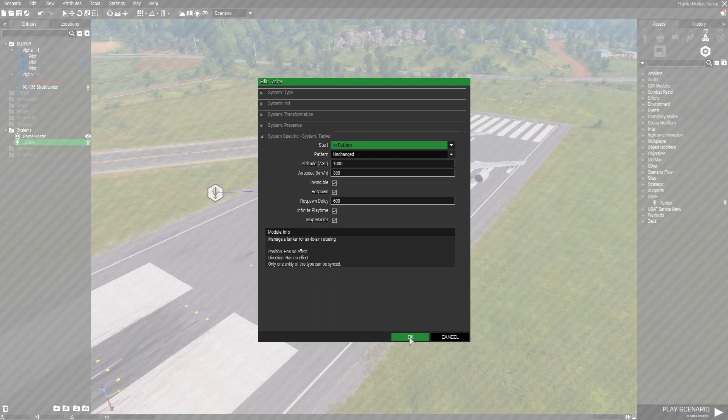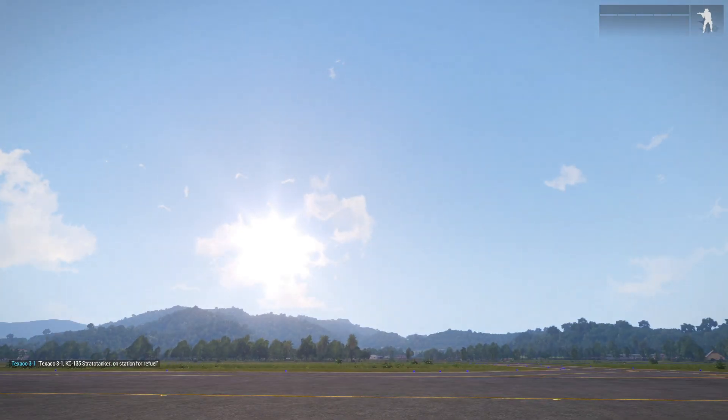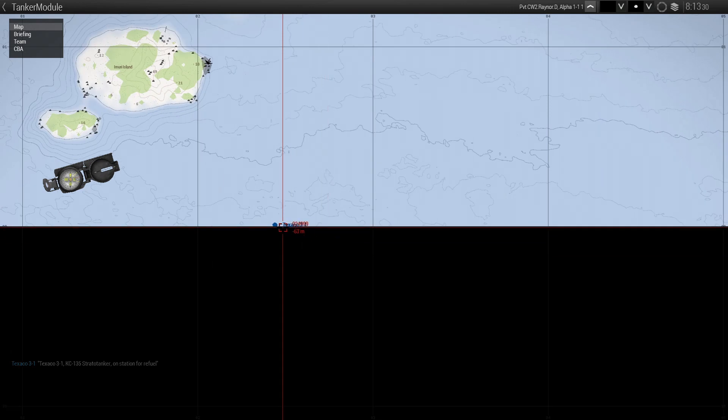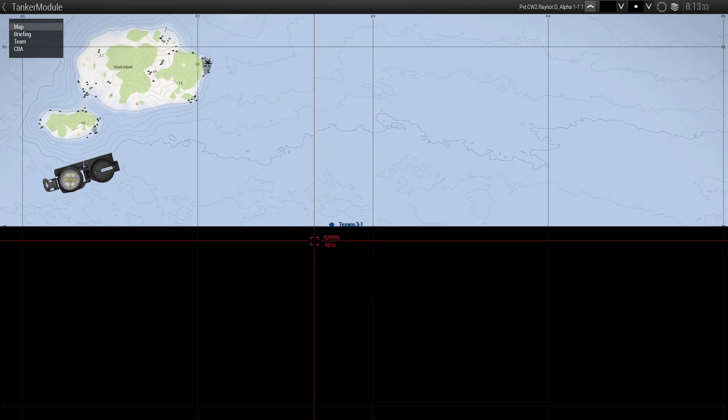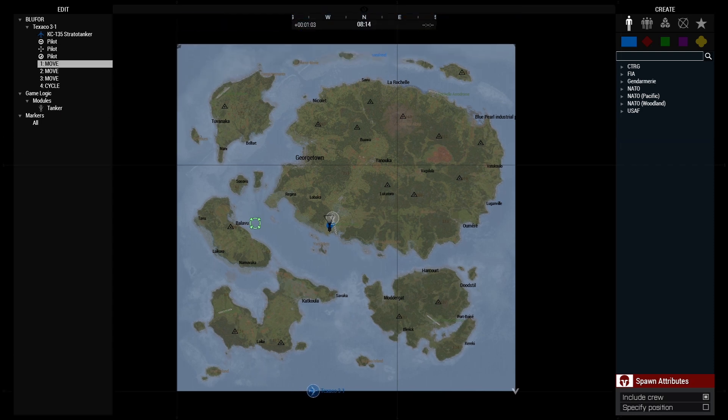I'm going to accept these options and hop into the game. As you can see, any time a new tanker spawns you'll get a message at the bottom saying he is on station. Coming down to the bottom of the map, we can see Texaco 3-1 is currently on station. If we come into Zeus and select the tanker, we can see he has waypoints on each corner of the map to keep him out of the way, and the last waypoint cycles back to the beginning.